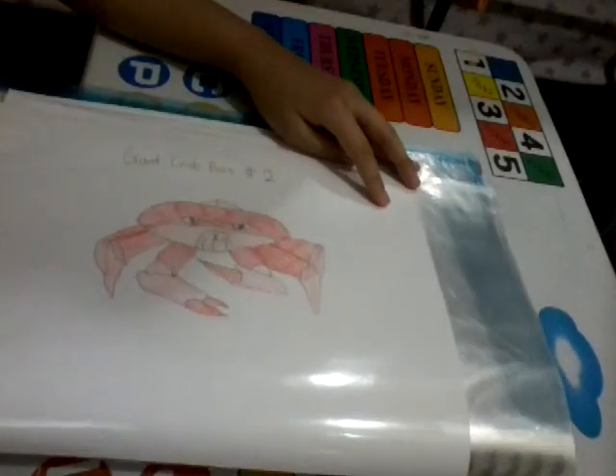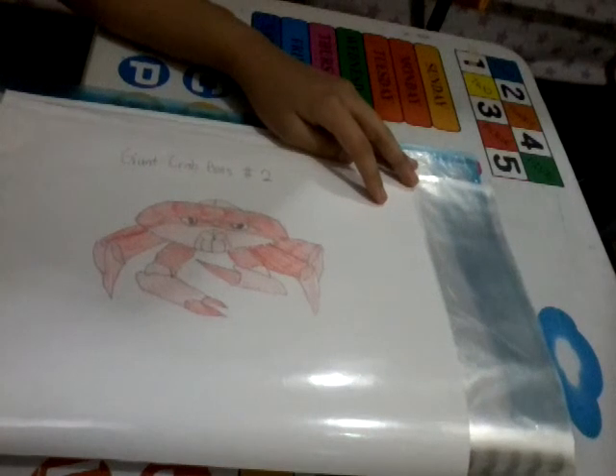Here are the bosses. So, the crab boss — he is the color green one and the first boss you'll encounter. Next is the giant crab boss 2, which is color red, the second one you'll encounter. And here's the last one drawing: giant crab boss 3.